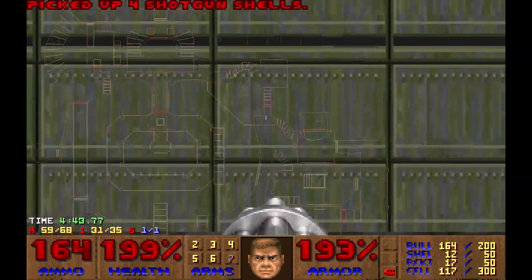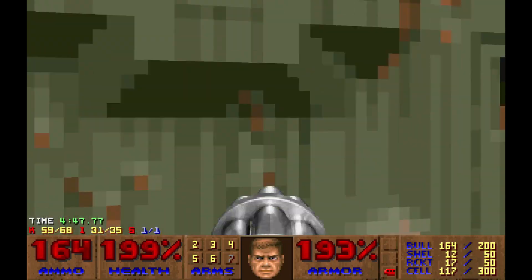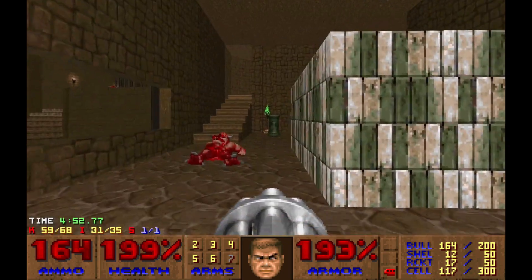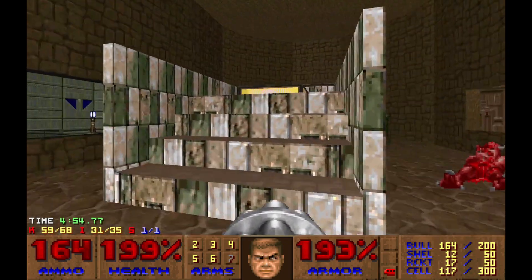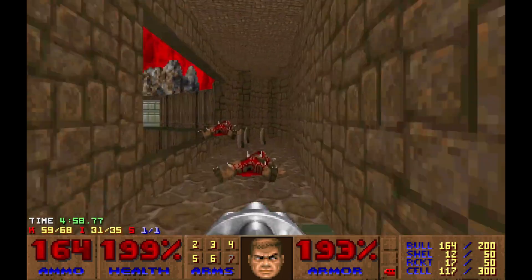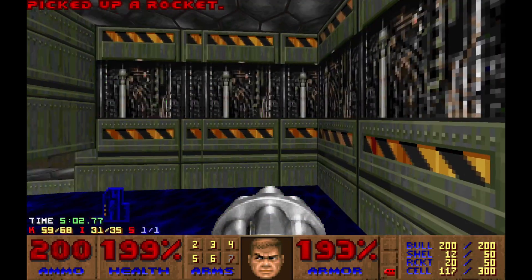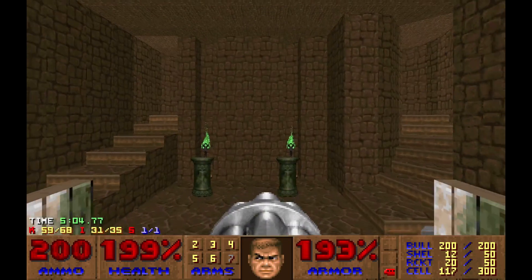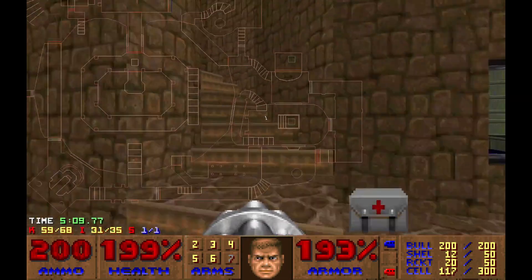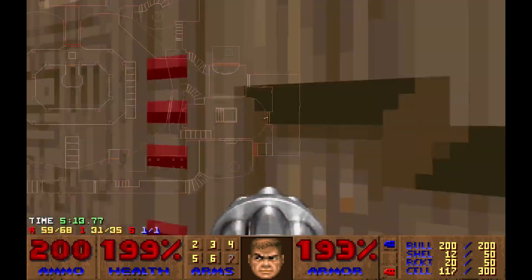Where to next? I missed something here. That's where the blue key was. Now let's go to the blue door — it's over there.